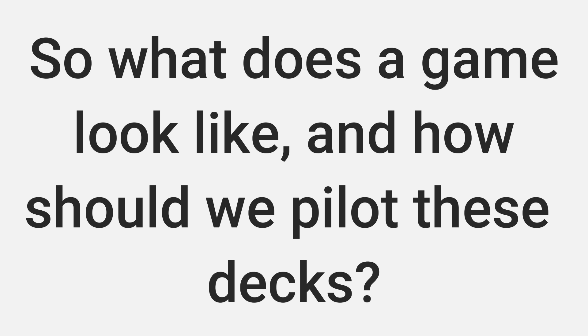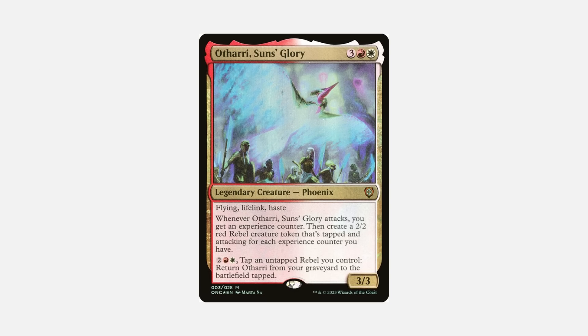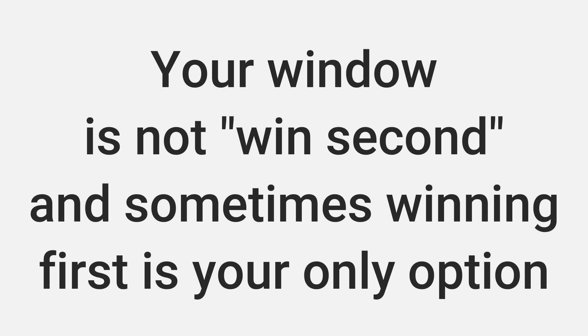Now that your deck is faster, how do you play during the actual game? Aggro requires being very good at threat assessment. Are you playing against a combo deck that's just as fast? That might be where you focus your interaction — or you might benefit from going slightly slower, letting them get stopped first, and then winning after. To think through this game plan you need to understand the decks at the table, understand your opponents, and understand how you like to play. You must know if your deck is faster than those around you and when its window is.